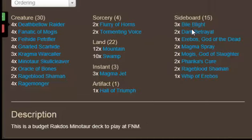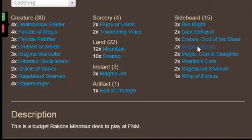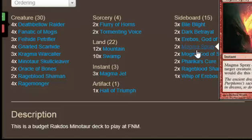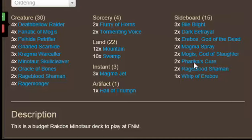Sideboard: BioBlight against tokens, Dark Betrayal against black, Erebos against Obzan Midrange. 2 Magma Spray hating on green, Mogus hates on anything that runs creatures. Green for Freakus Cure, and green and Whip — Whip is good because you can reanimate your guys and bring them back.